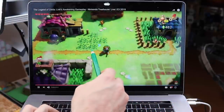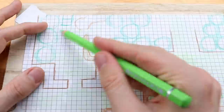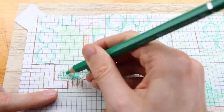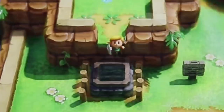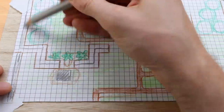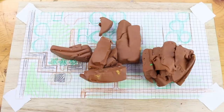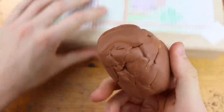I used this gameplay video from Nintendo - it's officially from Nintendo - as a reference and I could create my own blueprint. It was quite helpful to get all the locations: this hole in the ground, for example, or each tree, and then we switch to clay.